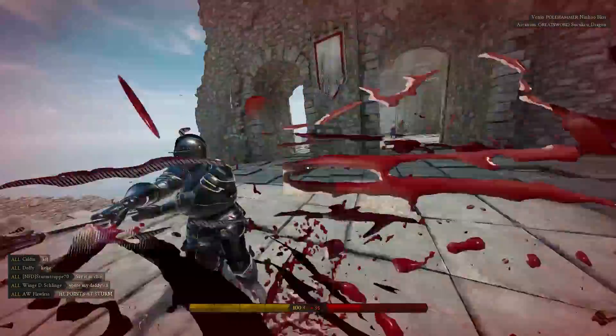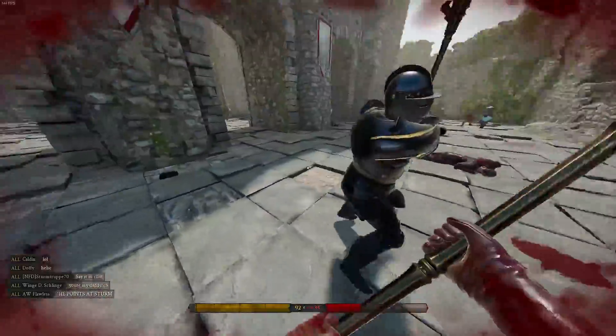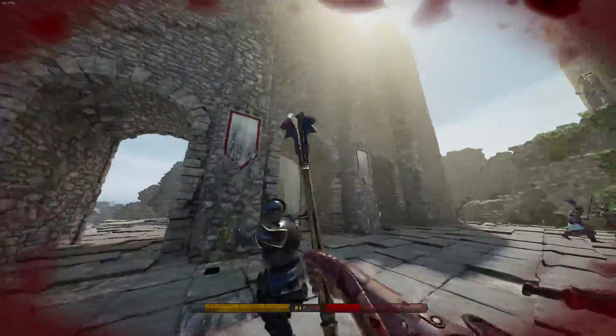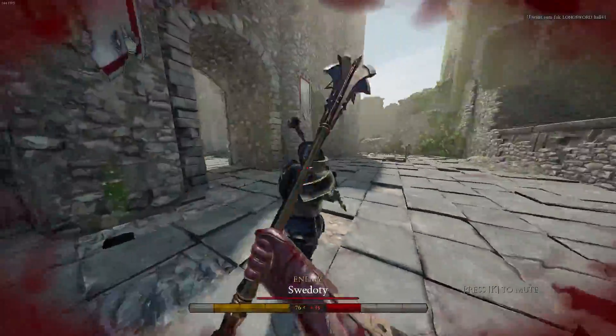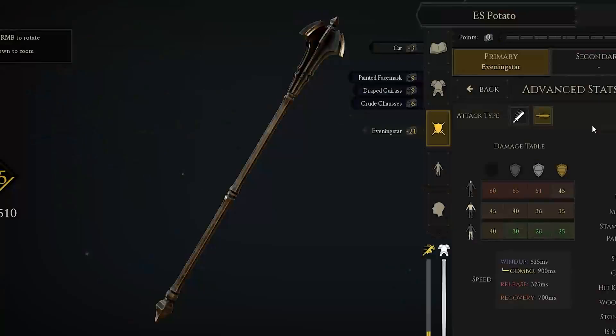Hi, The Annoyed One here, and today is the day where I start a whole new video series on my channel, where I go over the weapons that Mortal has to offer and tell you most of the things you need to know while using that weapon. And since we already have a mole guide, today we're covering a knockoff mole, the Evening Star.